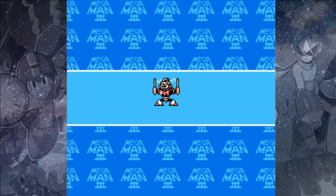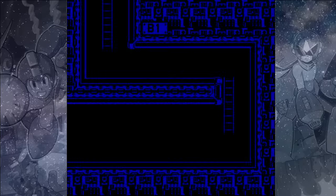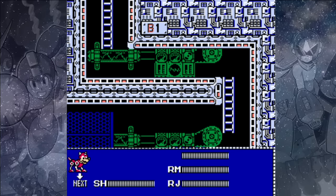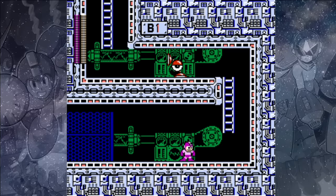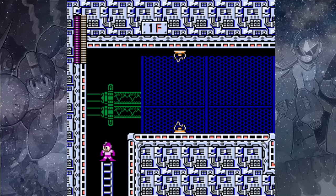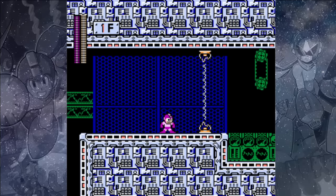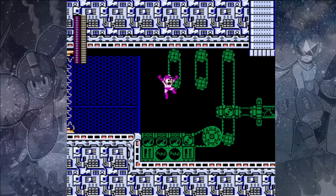Next up is Spark Man, who looks like a giant spark plug. At the beginning of his stage, there's a Peter Chi enemy walking around, so if we equip our Shadow Blades we can shoot up through the platform and take it out. Climb up the ladder, and when we get to the top of the next ladder, this enemy cannot be destroyed, so we just need to be patient and wait until it's coming back without the electricity going — that's when you can jump through.